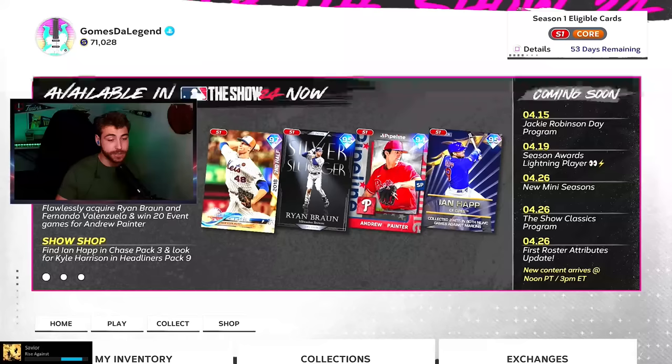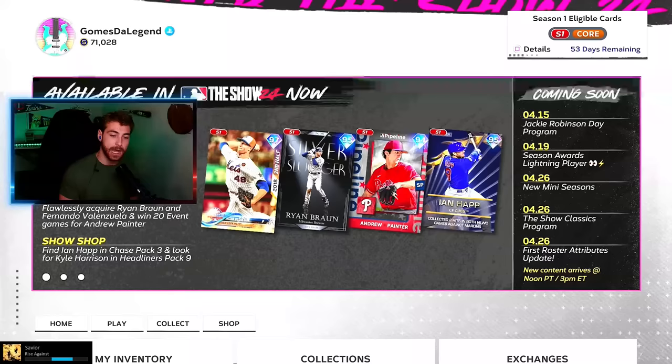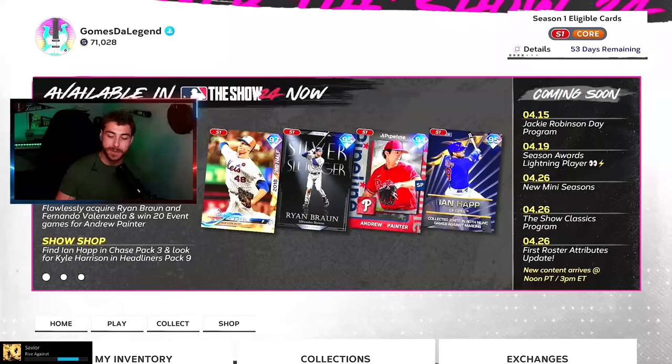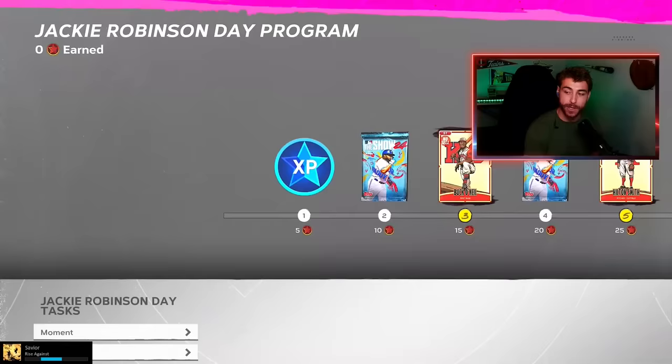Nice Jackie card that you guys get for free today. There's some more good content coming as well — we got Chapter 2 last week, and then we've got Season Awards Lightning Player, the first one coming on Friday. Let me know in the comments section — we'll probably do a video talking about what to expect. I'm hoping we get a good card that people want: maybe Bobby Witt Jr., Anthony Volpe — a couple of players that seem possible for the Lightning card.